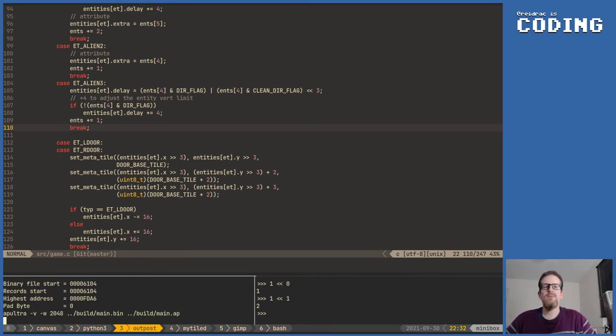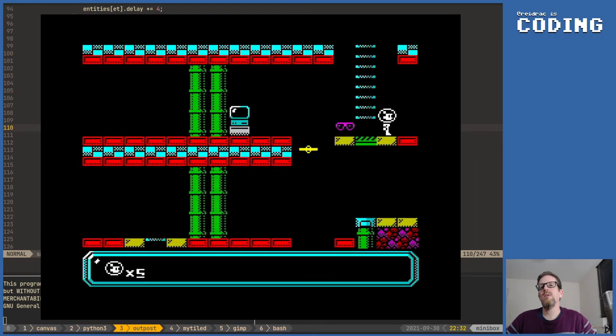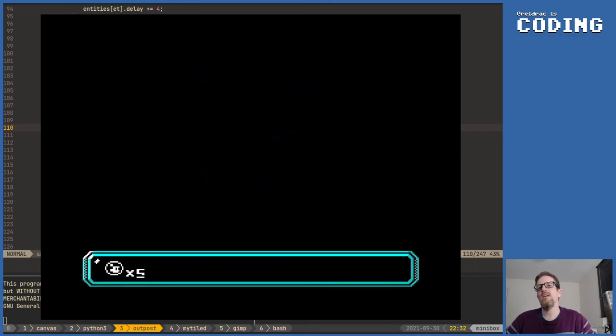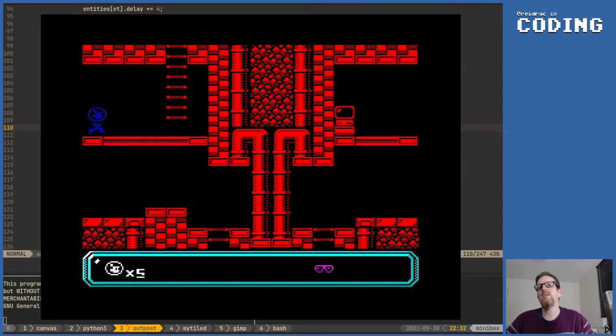Okay, those are the glasses — not super beautiful glasses. Let's do it properly. So here there's no light, pick up the glasses, and we have light! Looks really cool, I like it. But I don't know if I really want the character to be blue — I think I want all red. But it's still super slow, we can't really make all these decisions in here.